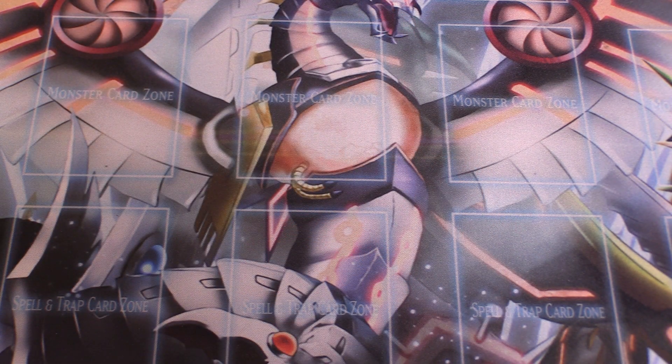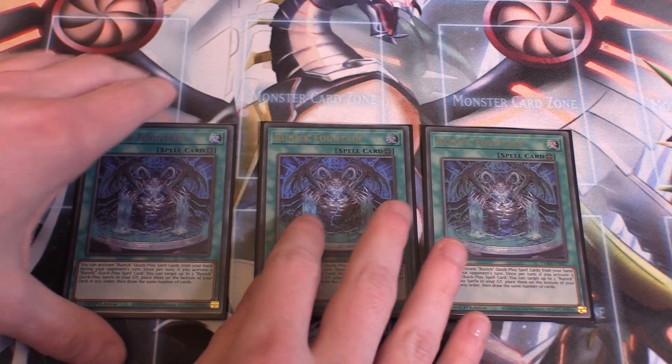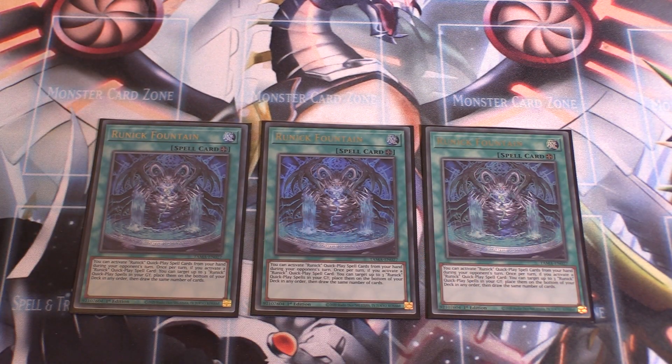Those are the essential monsters for the main deck. We're not running too many hand traps because with Runic Fountain up, all of your Runic cards can be activated during your opponent's turn. Now, Runic Fountain — of course we run three copies of this. I see a lot of people, whether it's Nacherio Runic or Skystrike Runic, just running Runic Fountain at two, but judging on this build, Runic Fountain needs to be at three.